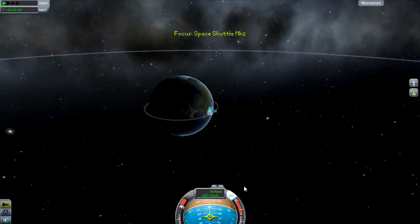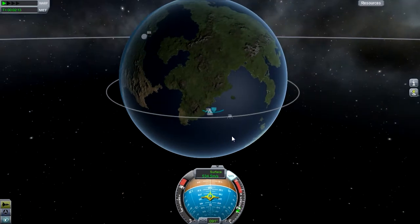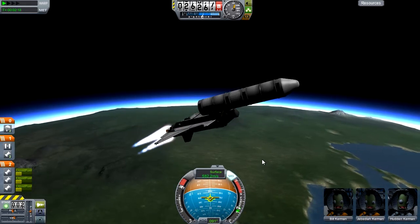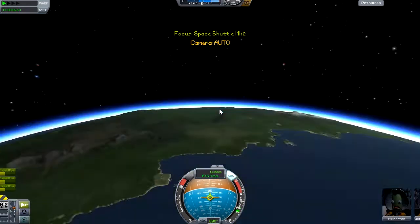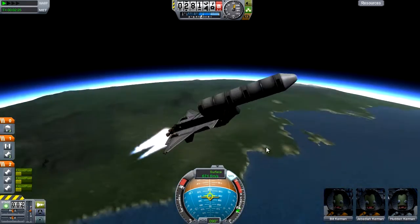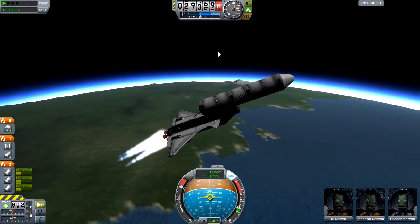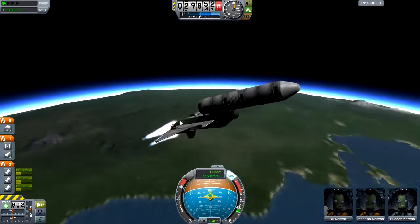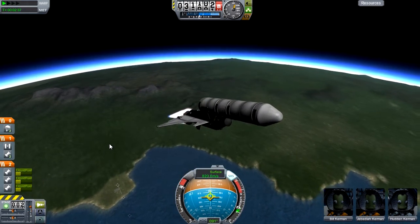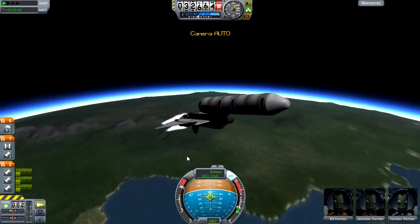Now I can start to look at the map view for a little bit. Balance-wise at the moment we're pretty good still — it's trying to pitch itself back up towards pointing straight up, but that's absolutely fine. Now we just need to go horizontally, now that we're out of the thick part of the atmosphere. The atmosphere probably isn't even causing us that much drag now; we're pretty much getting to the point where it's negligible. So we can really start to go for it horizontally and try to get this orbit as stretched out as possible.